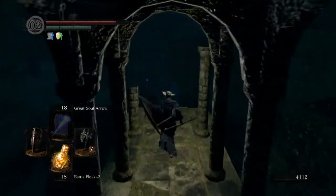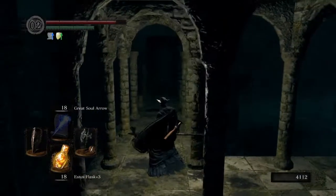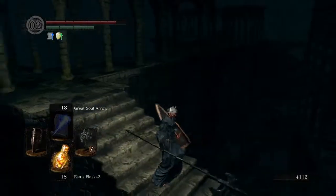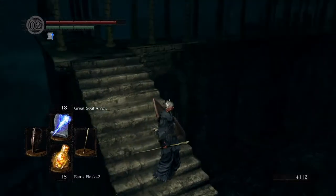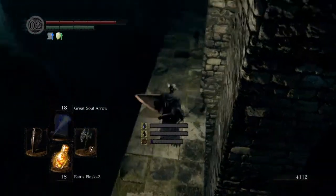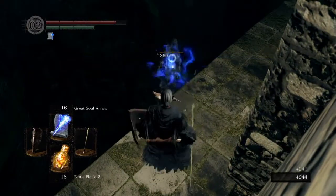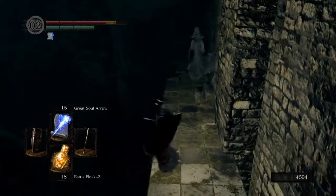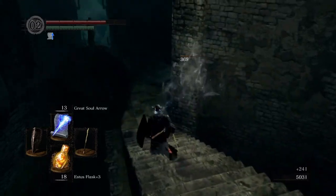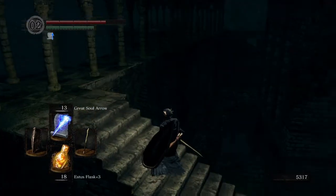Now you want to run across here and pick up this item. There should actually be a few ghosts around here - they're lurking somewhere. I'm going to head back down here and sprint across, just cause it's a little bit of a trap. Now a few ghosts should be popping up around here too, so you want to watch out for that. This spot can get a bit tight as well, so be careful. Got some more Transient Curses which is always good.